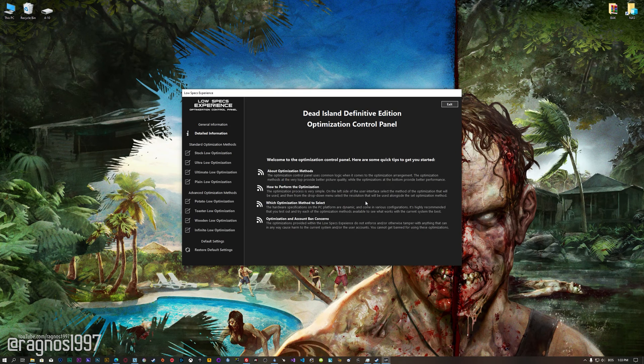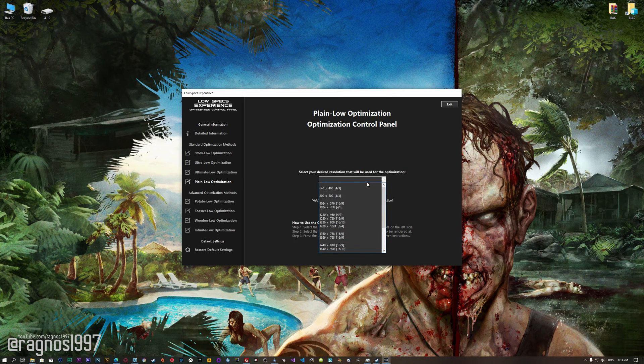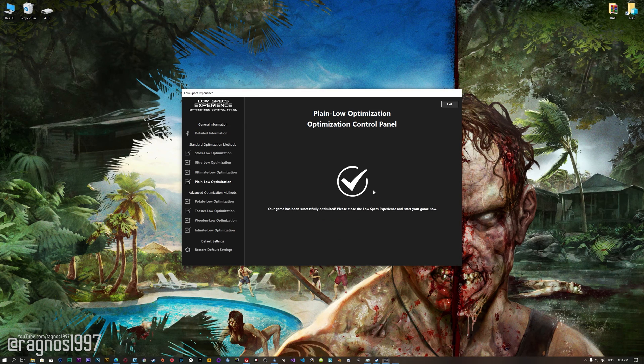When the optimization control panel loads, simply select the method of optimization and the resolution you would like to render your game at. This is something you will need to experiment on your own in order to see what works for your system the best. Once you decide which optimization method and resolution you are going to use, press the execute optimization button, and then start your game.